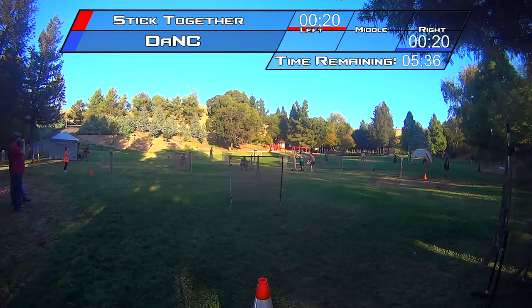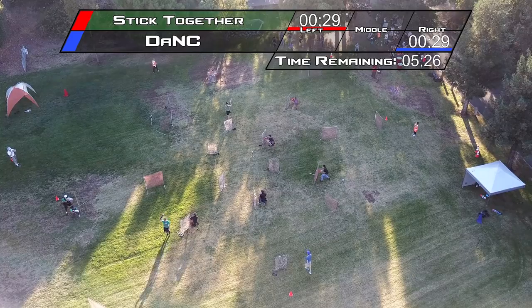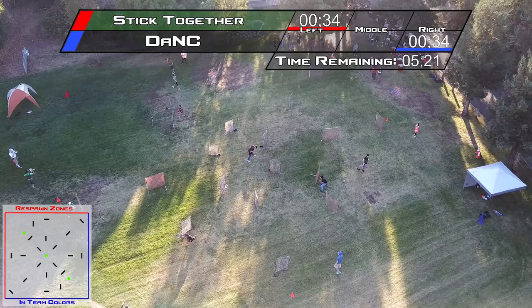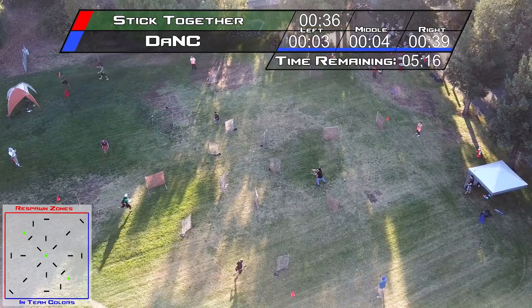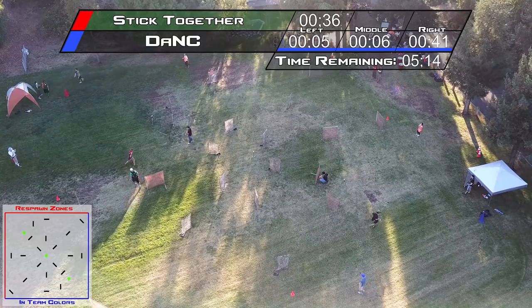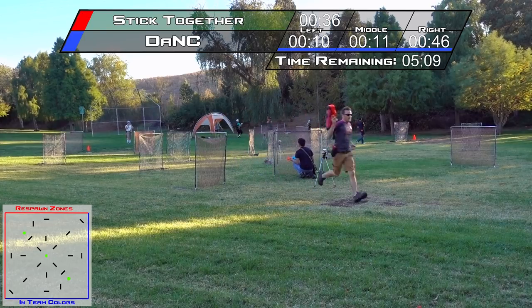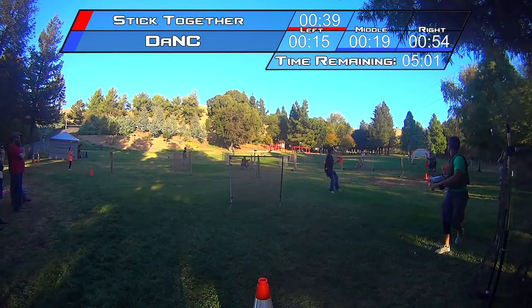This is three-point King of the Hill. Each team has been assigned one color — the Davis Nerf Club, or Dank, is in blue, and Stick Together is on the red side of their timers. In the overhead shot you can see a red and a blue cone in opposite corners — those are the spawn points. When you are tagged out, head back to one of those, count to 15, and you can spawn back in from any edge on your color's half of the field.